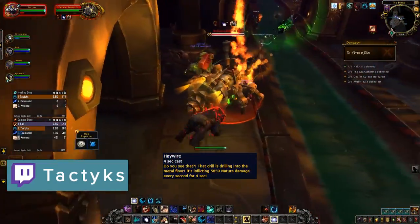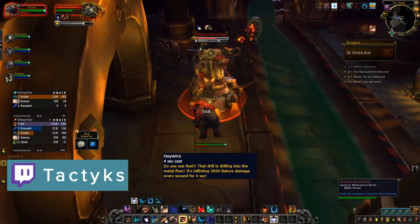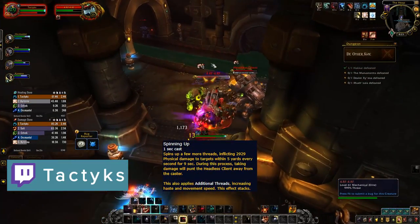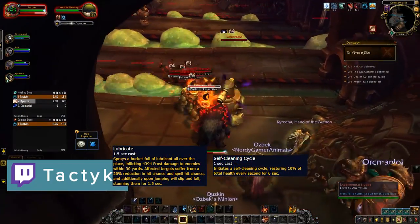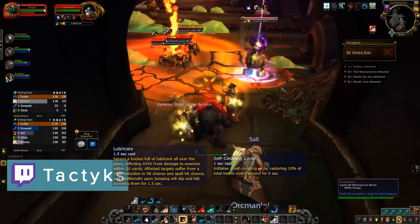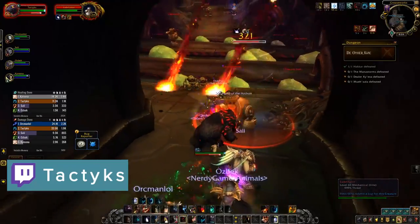Moving on to the Mana Storm hallway — Defunct Dental Drills will cast Haywire which deals huge party damage but can be line-of-sighted, so make sure you're in a position to do so. Headless Clients have a spin attack they'll use so move away and try to stun them to interrupt. Lubricators are another important add which will cast an AOE nuke and Lubricate in a self-heal and self-buffing cycle, both of which you'll want to kick. There's also a little Frogger portion in this area so make sure you cross without hitting the slimes.